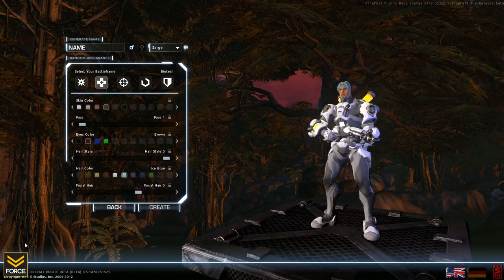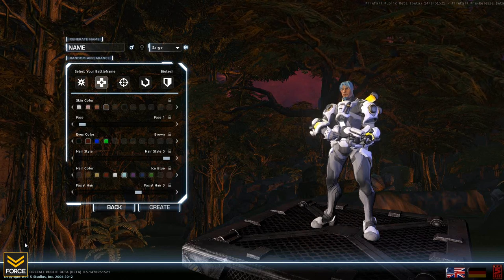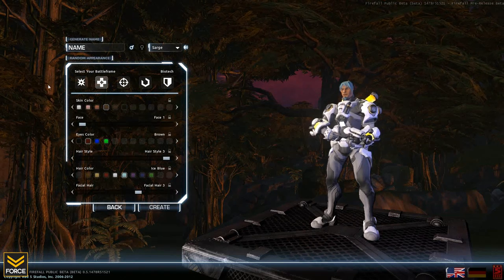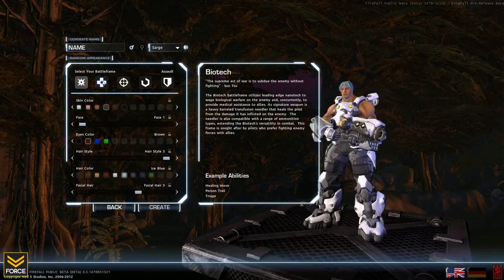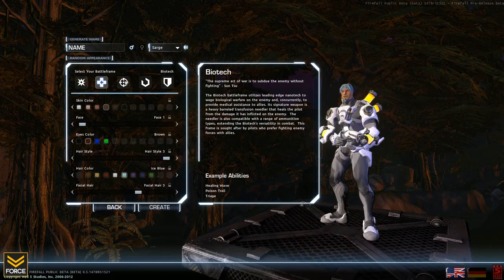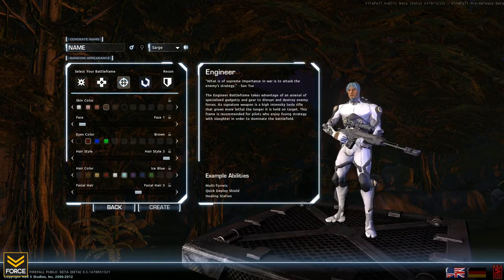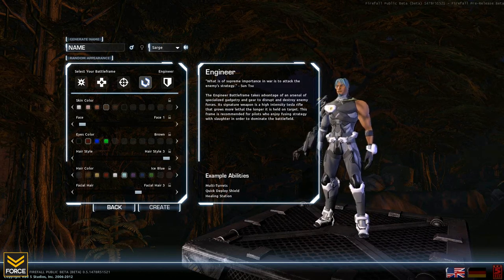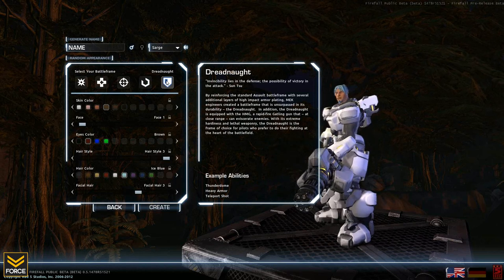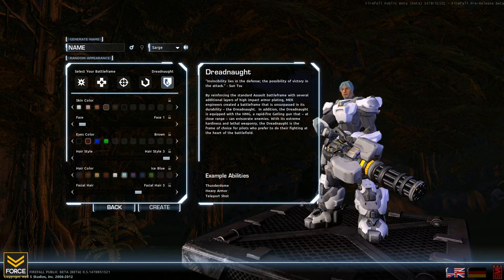The first thing I want to show you are the battle frames. Battle frames are basically Firefall's versions of classes. There are five battle frames in the game: the first one is the Assault, your basic attacker; the second is the Biotech, a healer class; the third is Recon, your sniper; the fourth is the Engineer — engineer turrets; and lastly we've got the Dreadnought, which is basically your heavy class. Most standard archetypes you see in class-based shooters are covered within these five battle frames.